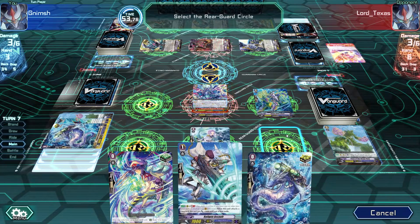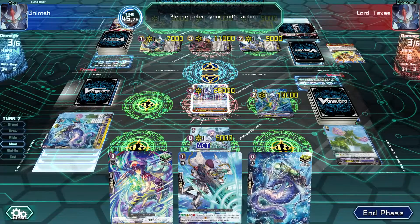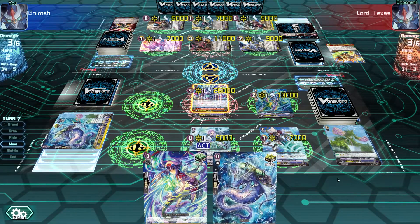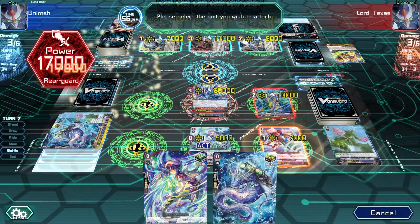Main phase - this guy, when he attacks the Vanguard, he gets... I can use him here, but I need my shield, so it still doesn't matter. I'll go for 2 lanes only. Let's go battle - that's 70,000 against your 11,000. It's a pretty good number. He will probably allow it to go through.